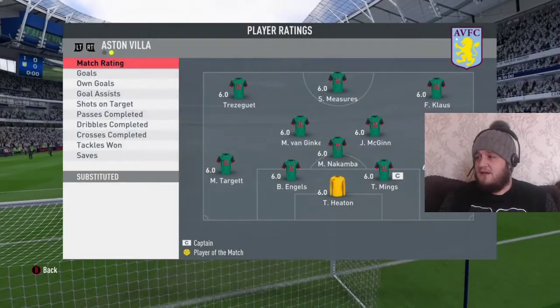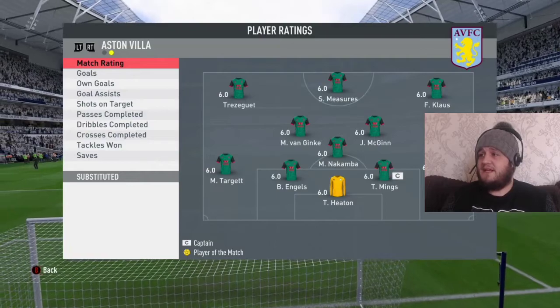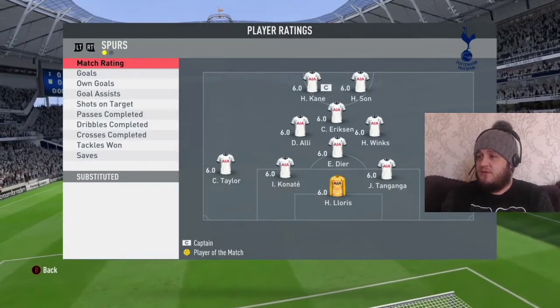It's the Villa line-up first: Tom Heaton, Target, Engels, Mings, Gilbert, Nakamba, Holden, Van Ginkle, McGinn ahead of him, Klaus and Trezeguet either side of Sean Measures — a very similar line-up to always for Villa.